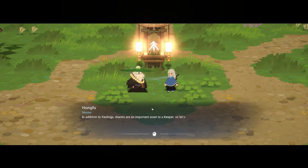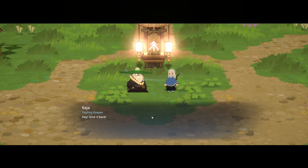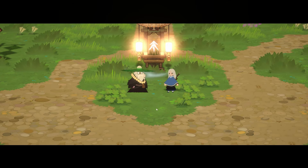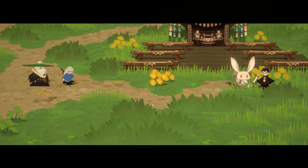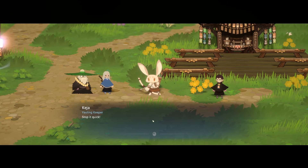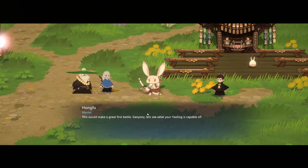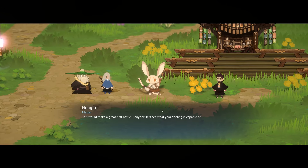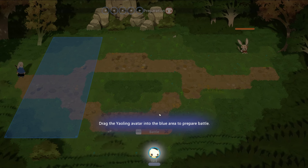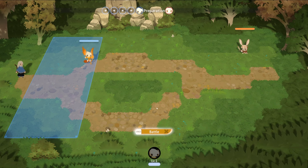In addition to Yowlings, charms are an important asset to a Keeper. Suddenly there's a commotion — 'Give it back!' That's another character's voice. There's a big archer bunny creature. The master says this would make a great first battle and wants to see what our Yowling is capable of. We drag the Yowling avatar into the blue area to prepare for battle.